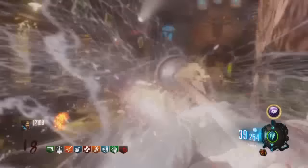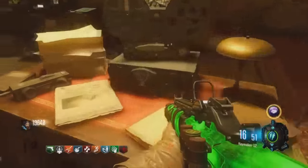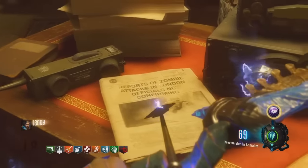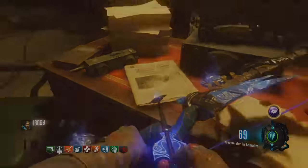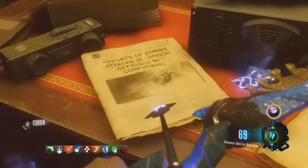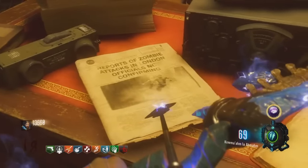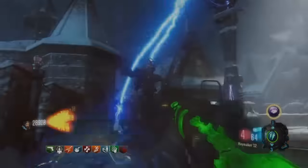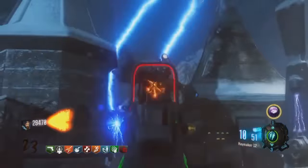Je tiens à préciser que cet easter egg est réalisable aussi bien en solo qu'en coopération. Vous allez voir que le journal a bien été modifié, et que maintenant nous pouvons voir qu'une copie du journal de la salle du projecteur est apparue. Sur celui-ci, nous pouvons lire qu'un rapport ferait état d'une attaque de zombies dans Londres, mais que ce ne serait pas officiellement confirmé.